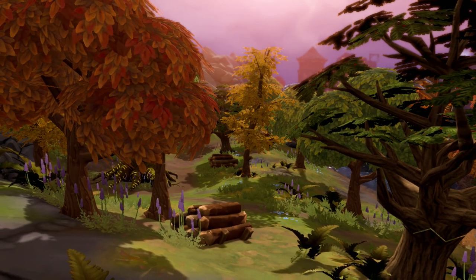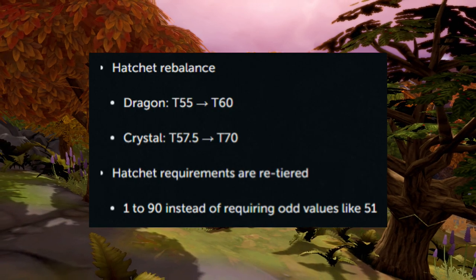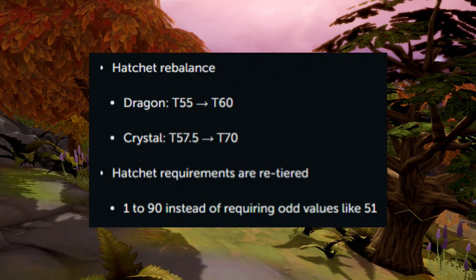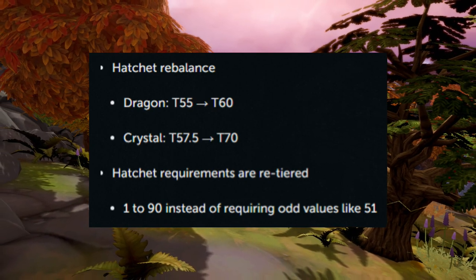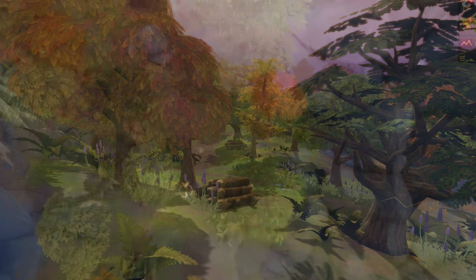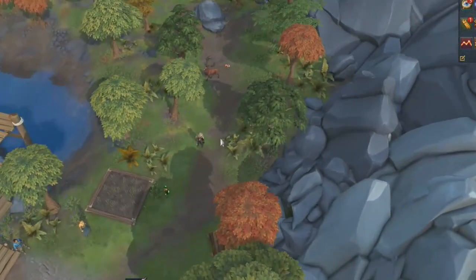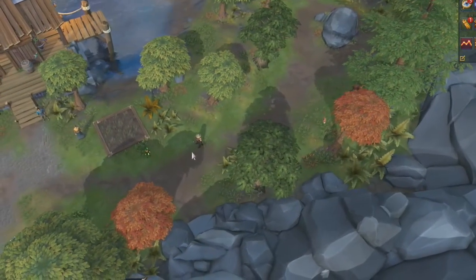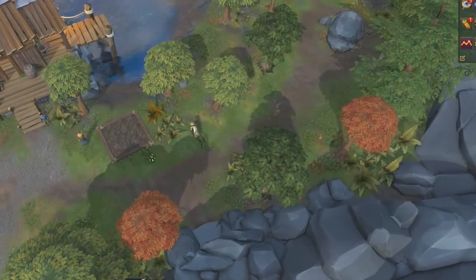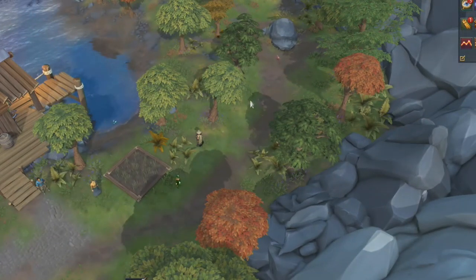This update also includes changes to woodcutting as a skill. First, we have the hatchet rebalance — requirements for hatchets have been re-tiered, so there are no more odd levels like 41. Previous tiers have been rebalanced to better reflect the new scale, so you can expect it to match closely to pickaxes for mining or archaeology with Mattocks. The effectiveness of each tier increase should feel more smoothed out and gradual, as opposed to the large jumps you see in the live game.